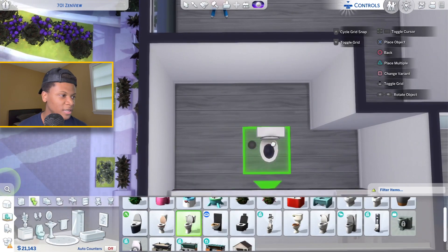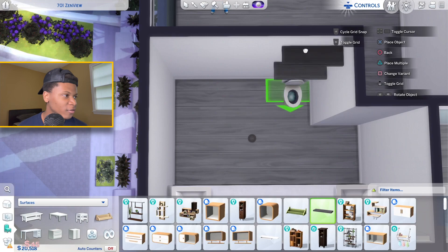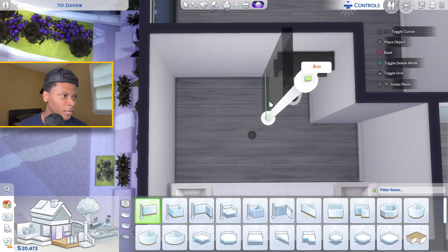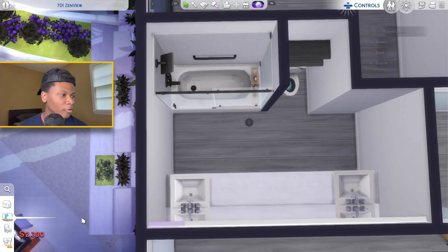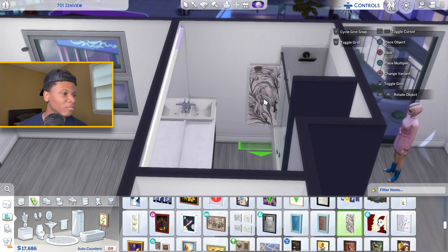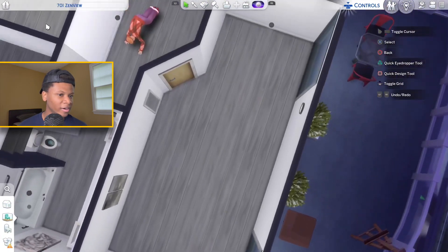Over here I'm going to place the toilet and put a few immaculate shelvings above it, just to build a nice little wall there, and put a nice shower-tub combo here. I wish I could place a window right here, but instead I'm gonna just use a nice little picture to fill that space.